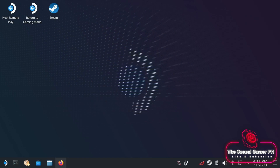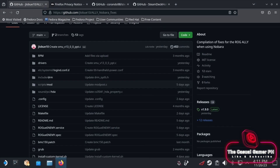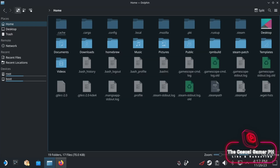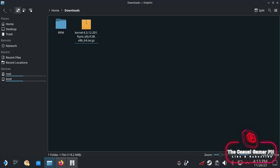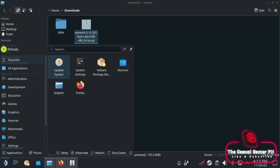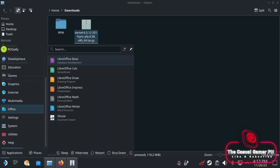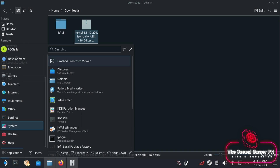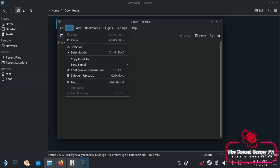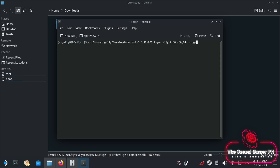Up next, we are going to download the 6.512 custom kernel from JeloBoo10. Download the tarball. You will find the file in the downloads folder. Tap on it and copy the location. Open the console again. Type CD, then tap on paste. Delete everything up to the downloads, then press enter.